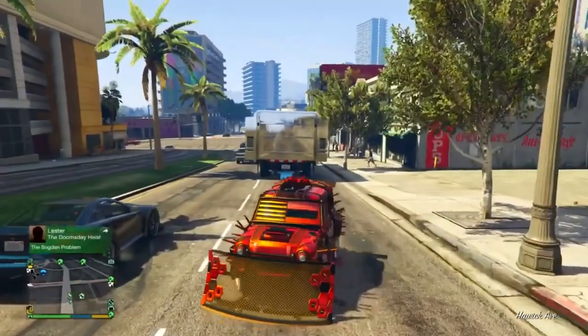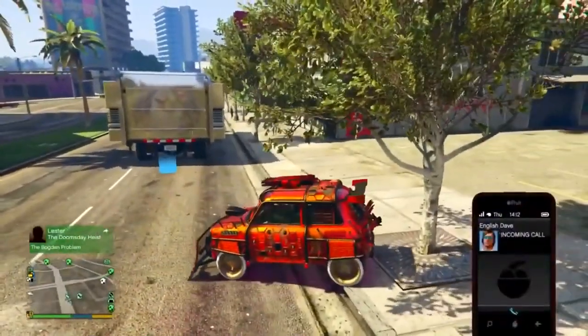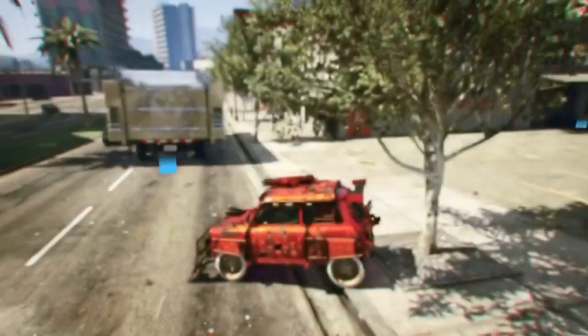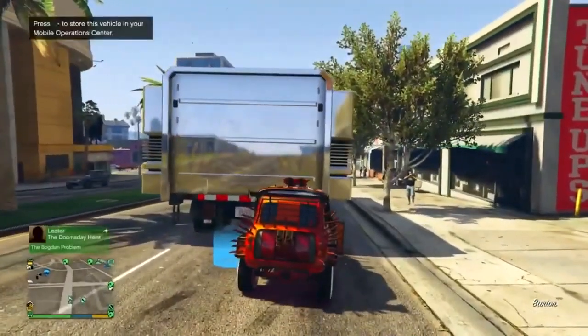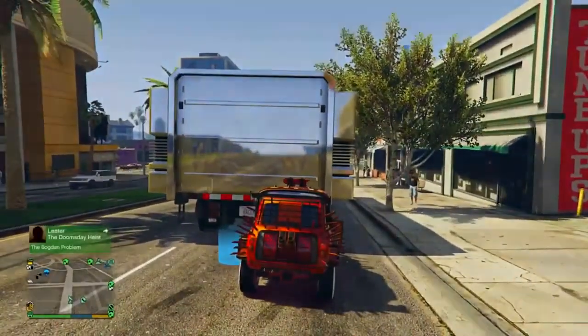I'll slow down the gameplay for you — as you can see here, I've teleported into the back of the MOC just like that. That's what you need. If you exit on foot, the glitch hasn't worked and you'll need to redo those steps. To save this as a brand new dupe, just drive it into the back of your MOC and the dupe is saved.